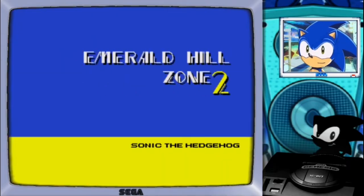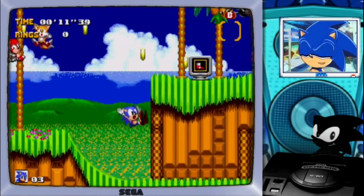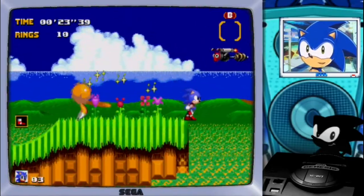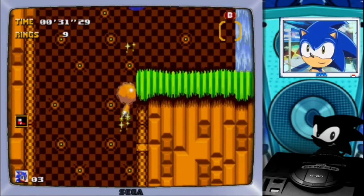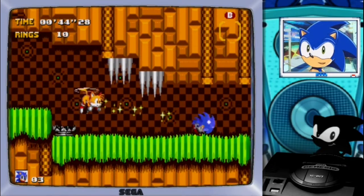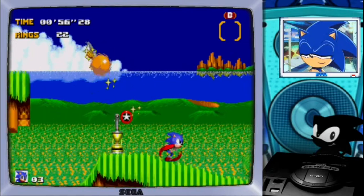Let's move on to Emerald Hill Act 2. But let me tell you guys, this is something. Tails! Tails! This is — seriously? Tails just died? Okay, this is seriously confusing. Now I'm using the Speed Shoes, but I'm really not sure about what I should be doing. Tails is back! I was going to say something with the Spin Dash was wrong. Tails is back! And let me tell you guys, this is such a confusing ROM hack!